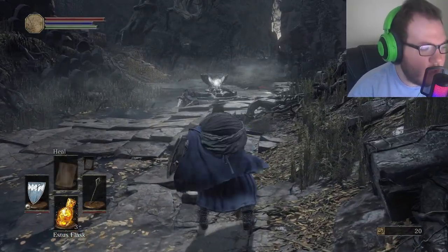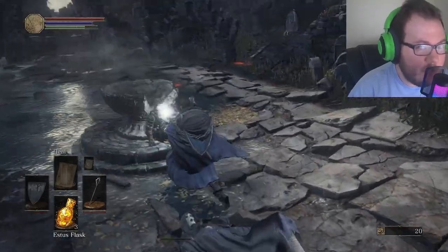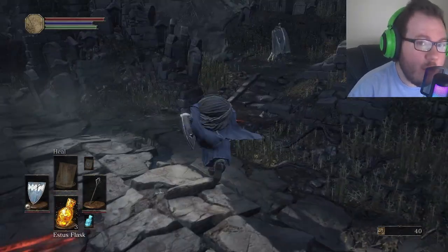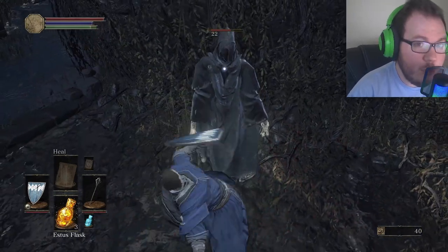Number two: explore thoroughly. The game is filled with secrets and shortcuts, so take your time and explore every nook and cranny. Explore every area thoroughly. Some areas might have hidden items or shortcuts that can help you in your journey.